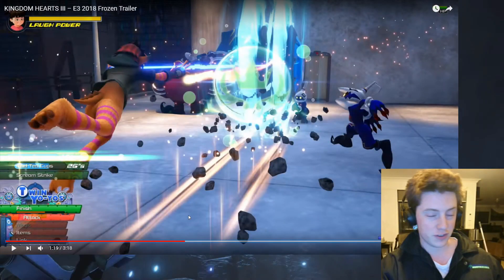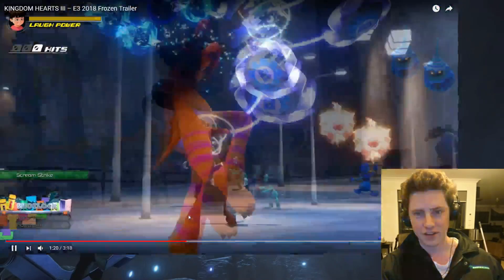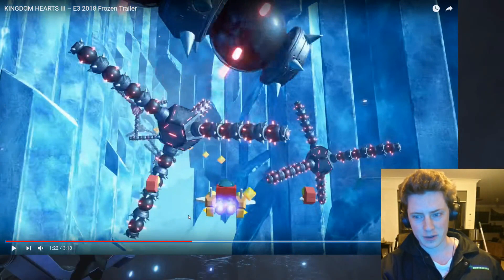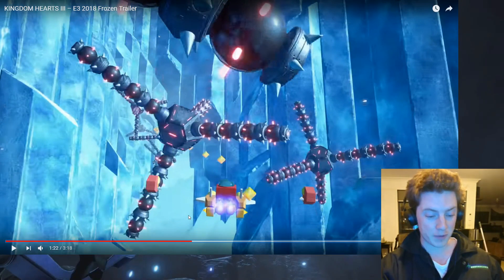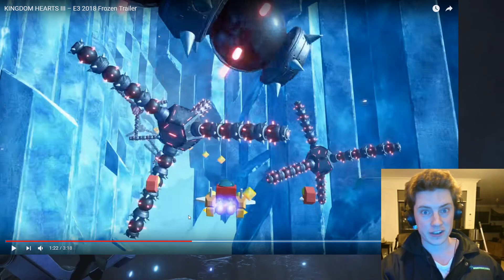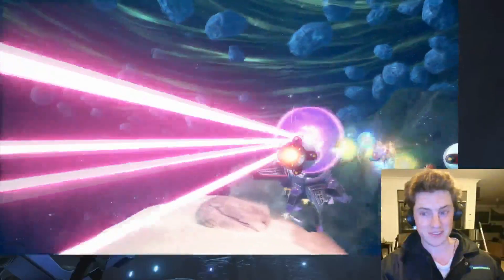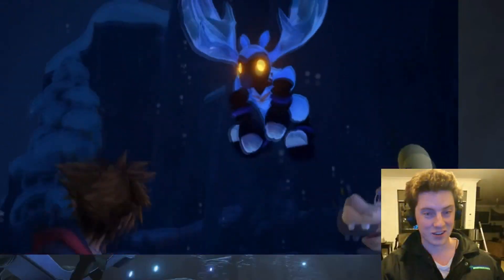The command style we've seen a few times before — twin yo-yos — I believe we now know the name of it, and we see a finishing move which looks really, really sweet. I believe that's a Shot Lock. And of course, how could we forget — the Gummi Ship makes its triumphant return! A lot of people were speculating whether Sora would get from world to world via Keyblade Armor or Gummi Ship — I guess this is as good a confirmation as any.